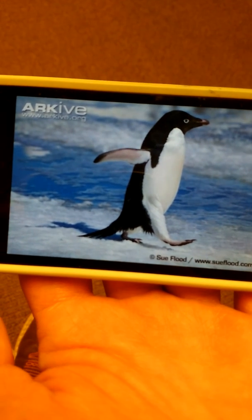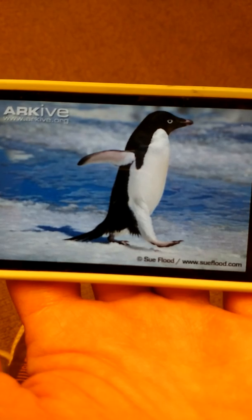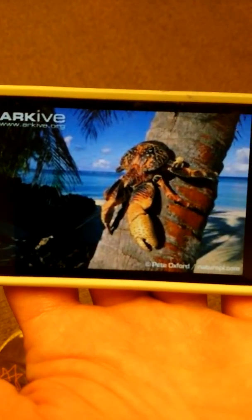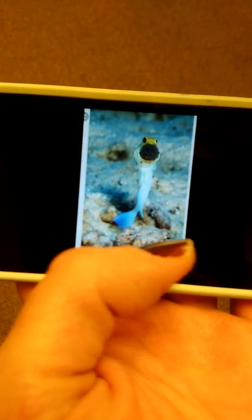Mom, but where's my friend the sea snake? I think he's sleeping right now. What's this one? Adelie penguin. Yeah, that's the Adelie penguin. What's this one? Coconut crab. Colossal squid. Good job. What's in his mouth? Eggs. Good job.